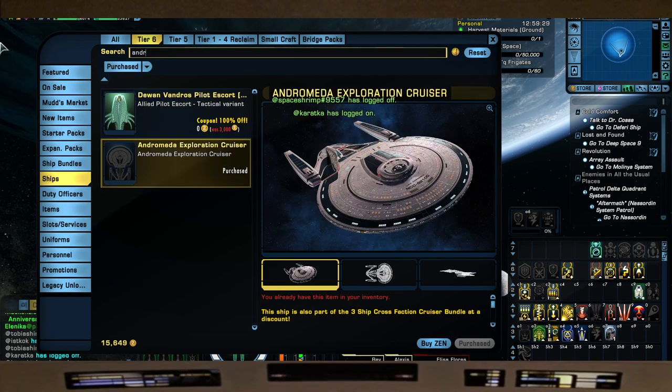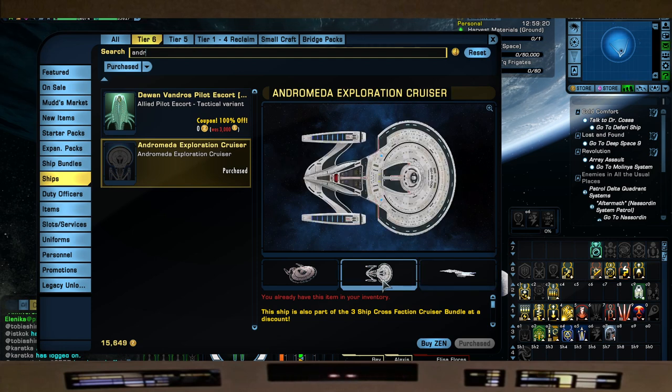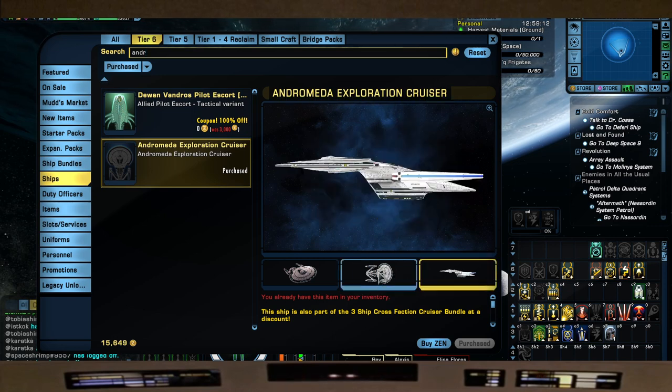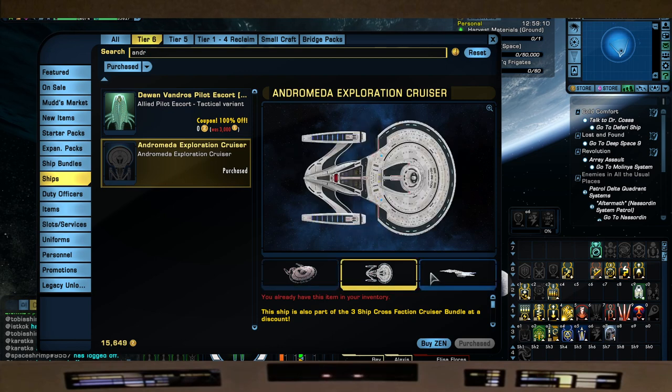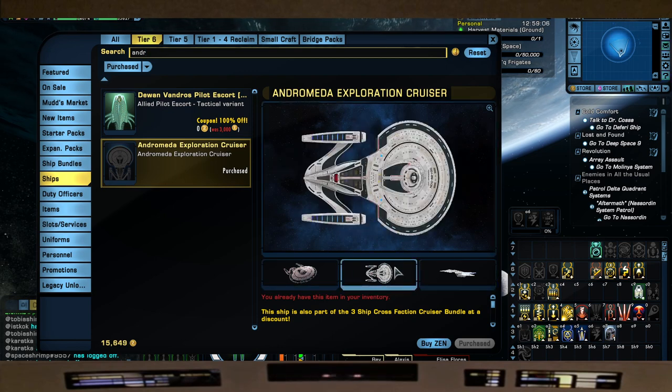Next up is the Andromeda, which is the tier six Galaxy. This is not my favorite skin of the Galaxy, but you can use the classic Galaxy skin with no problem. With that you have a great-looking TNG ship - probably my favorite Star Trek ship of all time.